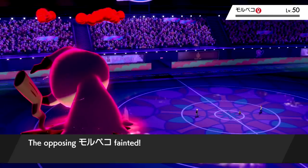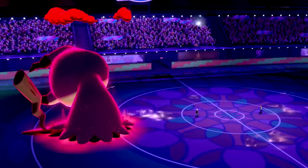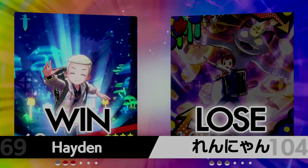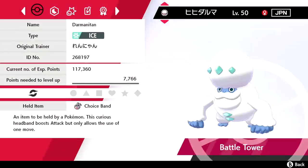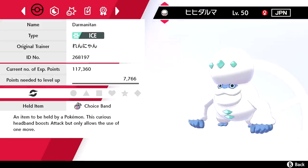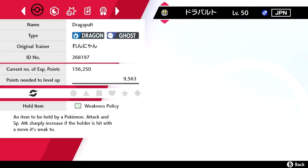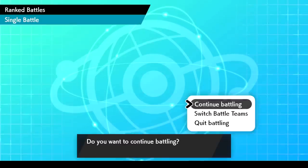That's another win — just cruising right along in these ranked battles. They're interesting because they're relatively quick; you can get momentum going and it really depends on how you start. We're moving up the ranks! Checking out this guy's team: he was working with a Banded Darmanitan and a Weakness Policy Dragapult — interesting. Let's move right along and find ourselves another W.